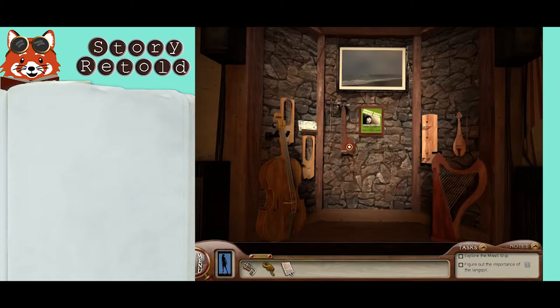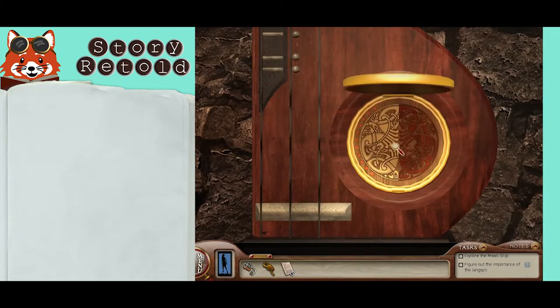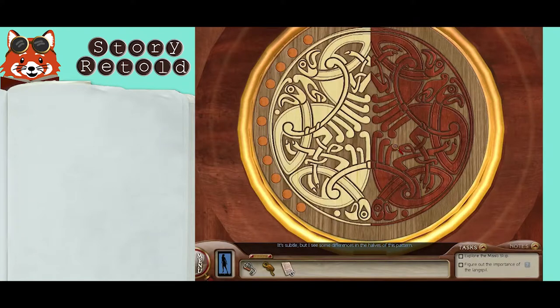Back up, and you'll find it on a wall right here. It's subtle, but I see some differences in the halves of this pattern. Spot all the differences on the left side and the right side to unlock it and open the secret compartment.